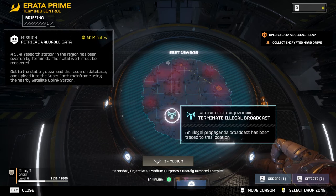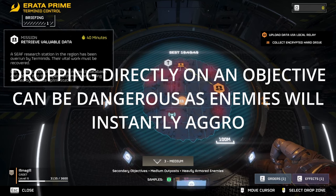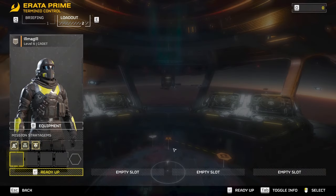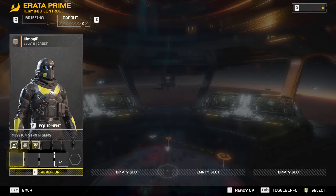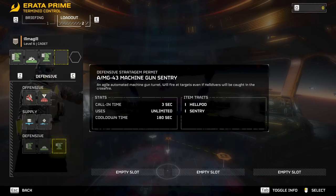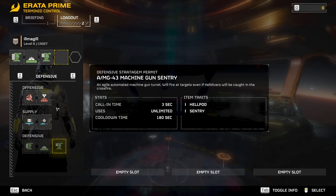Right here I can see there's an optional objective that gives information about the primary objective and sub-objective. I'll choose to drop near the optional objective first, though going straight to the main objective is up to you. When you choose where to drop, a menu comes up where you can choose your stratagems. You can have any combination — three engineering types, all airstrikes, or a mixture — it's really up to personal preference.